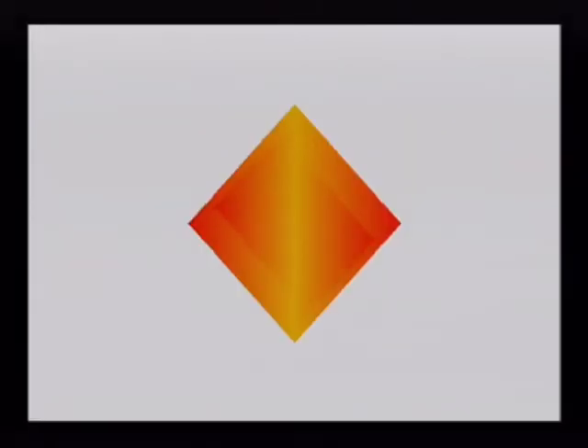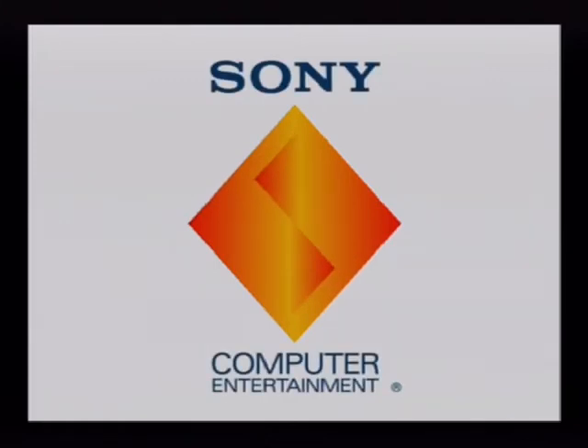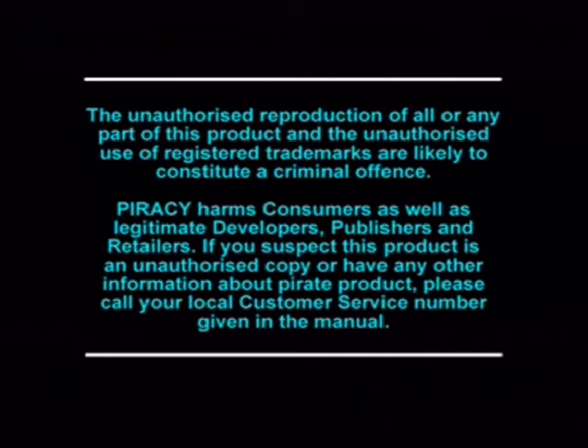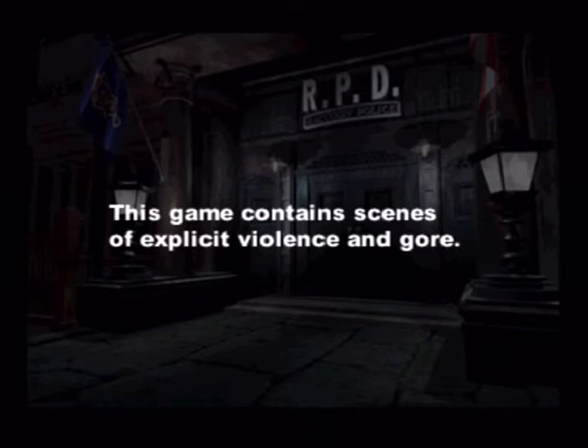Hello and welcome to Let's Play Resident Evil 2 on the Sony PlayStation. I'm playing this using my real PlayStation and my capture card because I couldn't get the emulator to work properly. In this series I'm going to be playing through all four scenarios. I mentioned at the end of my Resident Evil playthrough that I would try to get my Exploder Cheat Disc to unlock the Hunk and Tofu scenarios. I couldn't manage to do it — I couldn't find a code that worked, so I won't be playing through the Hunk and Tofu scenarios.